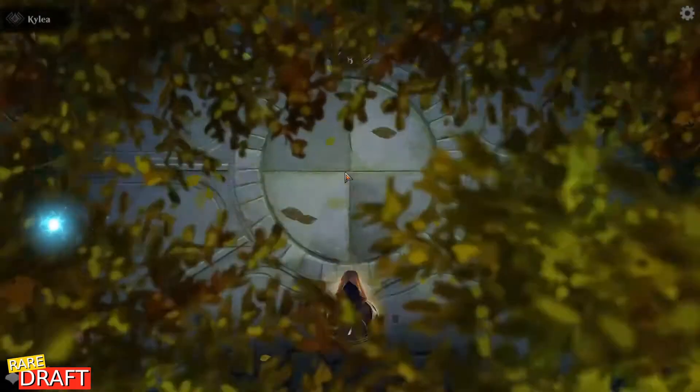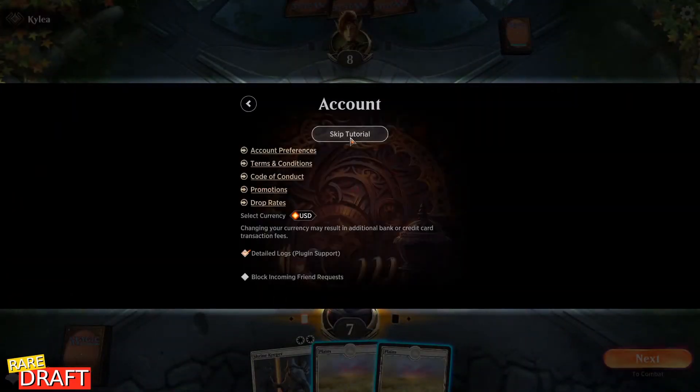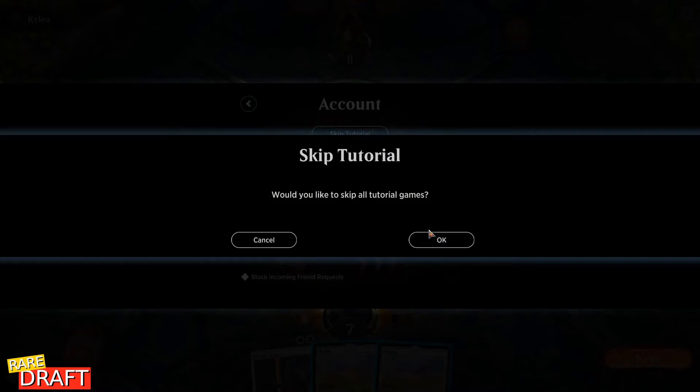The game will try to show you a tutorial. If you don't want to do it, it's very simple to skip. Just go to settings, accounts, and in the account you have this button — skip tutorial. I'm just pressing skip tutorial and OK to skip all tutorials.